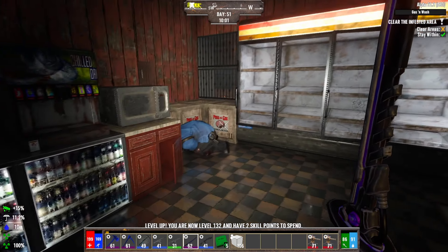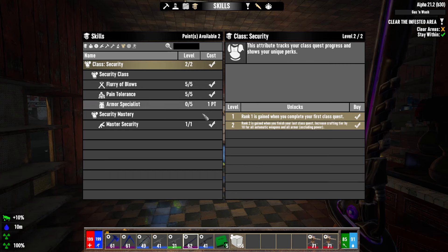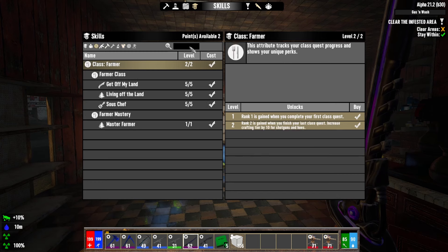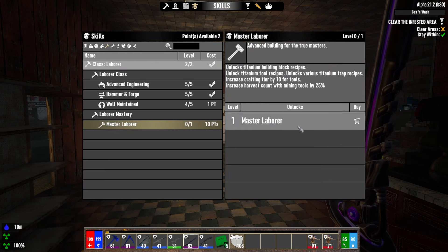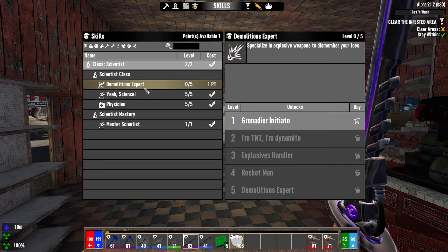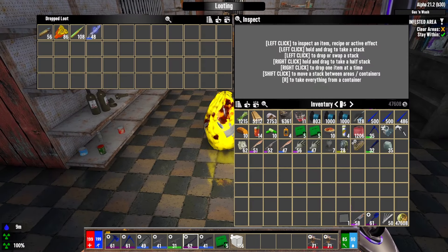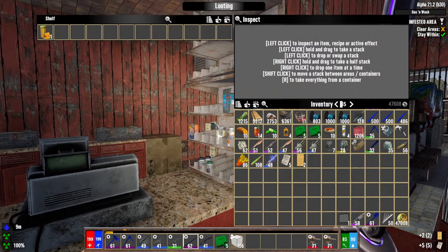Okay, we have two skill points to spend. Let's spend them really quick. I've been trying to max out all the perks within my classes so I can take the Completionist. We're a Master Farmer — I'm trying to think what masteries we're missing. Master Laborer is the one we need. Let's take a point into Well Maintained to finish that out. We've maxed out the mechanic perks, so let's take a point into Demolitions Expert. I'm really bad at using explosives — I just don't do it. I probably should more often.